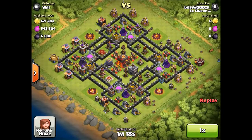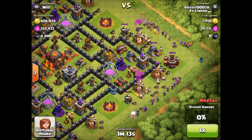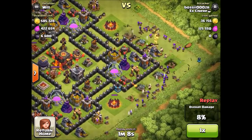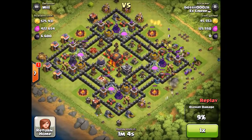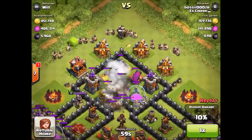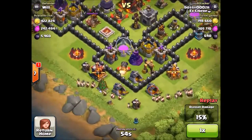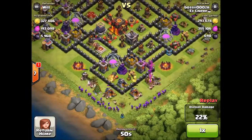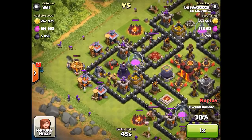In the next raid I'm getting close to 50 percent, and then I just drop a lightning spell on builder huts or hero altars — that's where you can drop one lightning spell. Sometimes you want to put two lightning spells on a splash damage building to take them out, so your barbarians and archers have an easier time reaching the collectors.